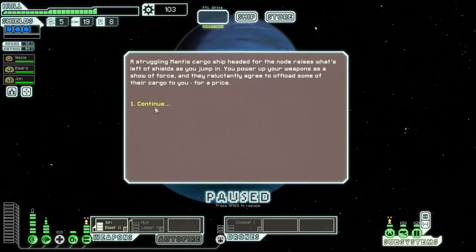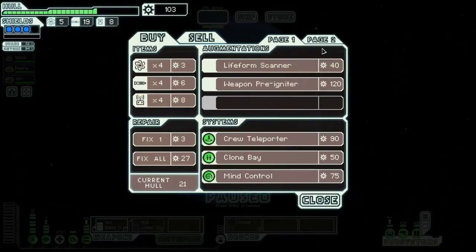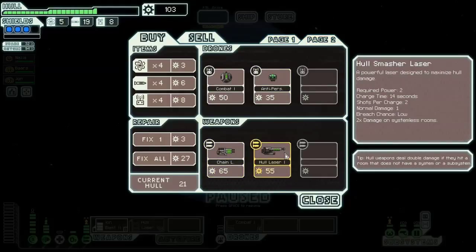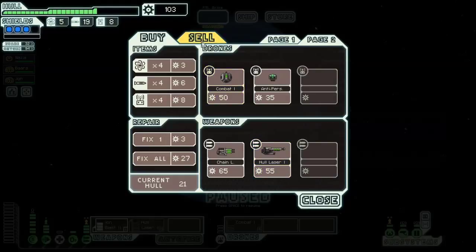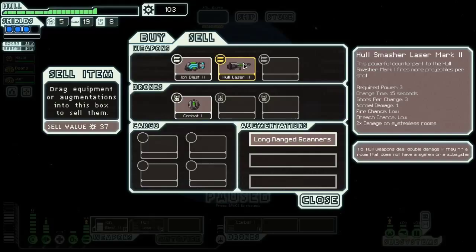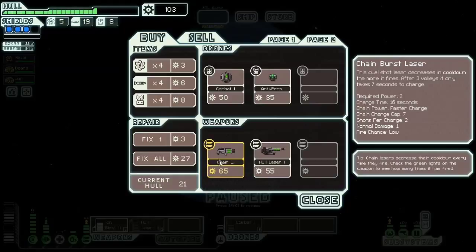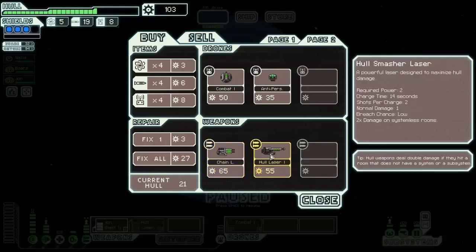Lifeform scanner — no. Chain laser — interesting. Or hull laser one — that's good too. It would suck a little bit to eat the cost of this but it would get me stabilized a lot faster. Chain laser — that's a new one. The shot laser decreases in cooldown the more it fires. After three volleys it only takes seven seconds to charge. Shots per charge: two. That's a good one for building up here — good for taking out the hull.